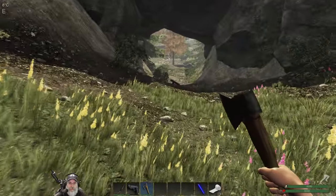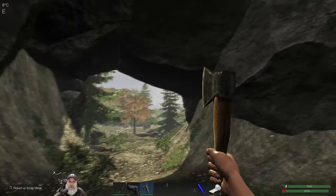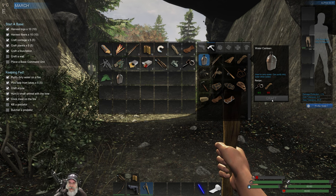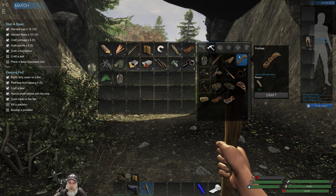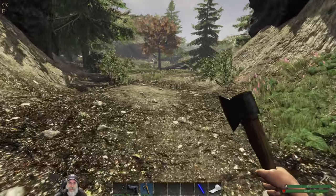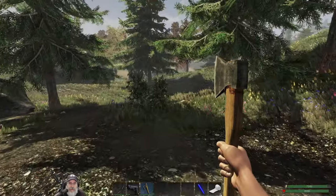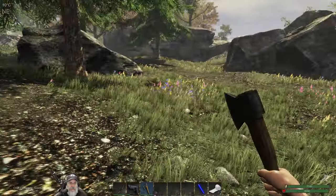We'll continue gathering resources as we come across them. To make another canteen I just need two cordages - let's make two so whenever we go down to the water we can fill them both up. If I was living right next to the water's edge I wouldn't worry about it, but we're not, though we are close. Let's head back down that way.